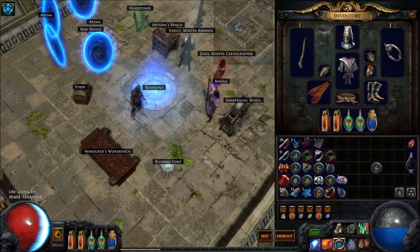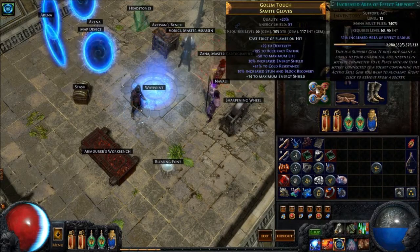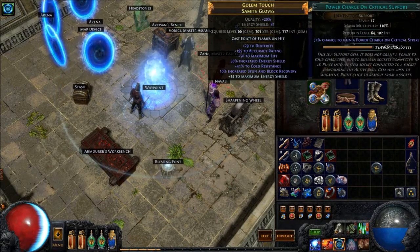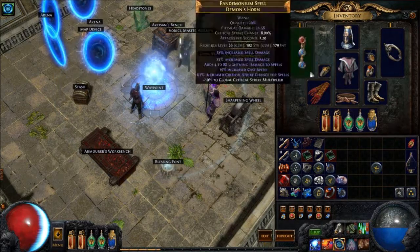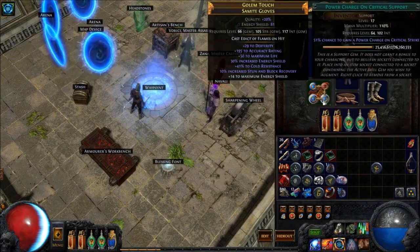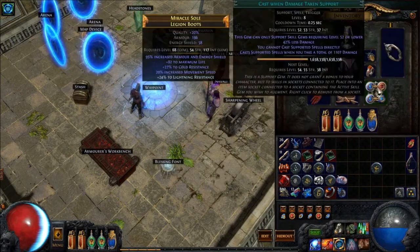To generate Power Charges we use Orb of Storms. We cast it up with Increased Area of Effect — you can see how big the area of effect is. When a mob enters the Orb of Storms it generates our Power Charges straight away, effectively giving us an extra 5,000 DPS. I'll show you that when we get into the map.